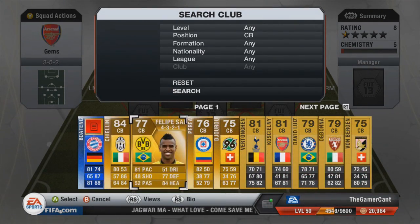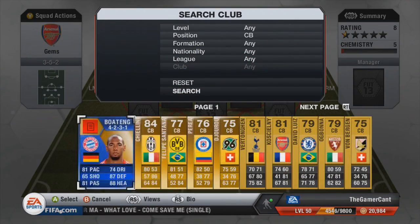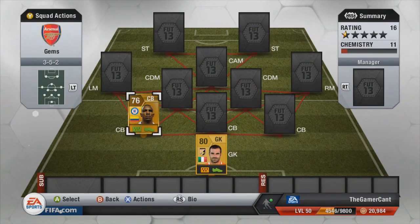The first of the three centre-backs — not Felipe Santana, that'd be nice but he's not in it — is Perea. This guy is so sweaty, really, really good: 82 pace, 77 defending and 79 heading. I don't see too many people using him and he's Colombian. I think the fact he's in Liga MX is why he doesn't get used as much as he should be.